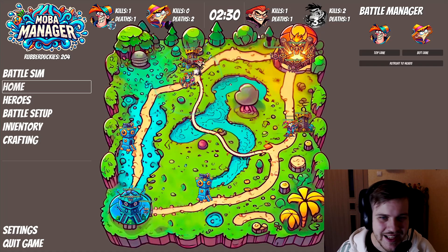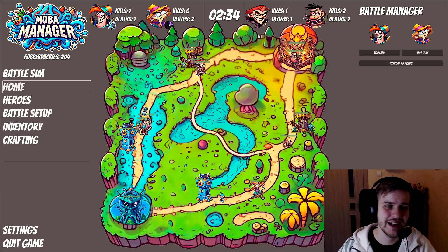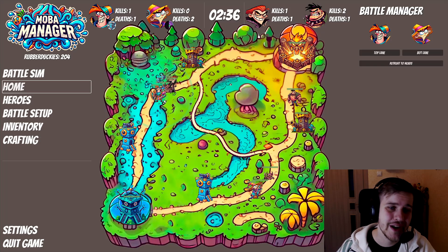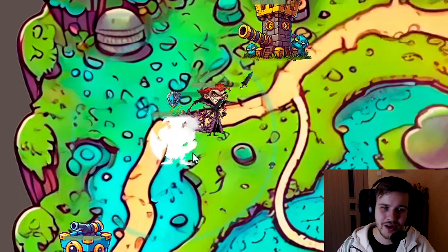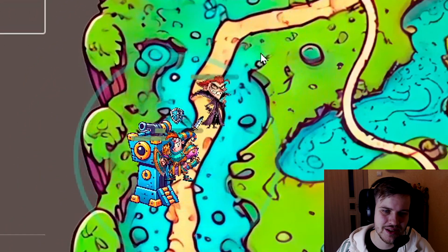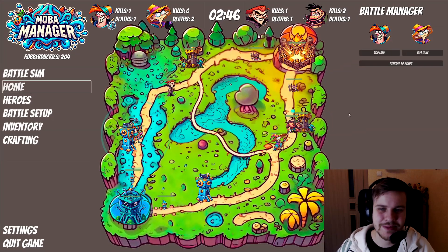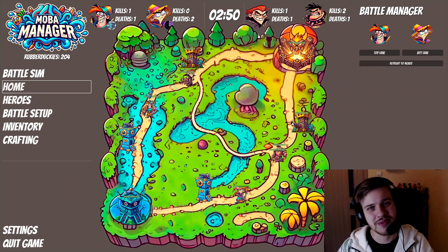Also, the damage numbers over heads actually have different variations. If it's a critical, it's a little bit bigger and red. If it's a block, it's smaller and blue. And if it's a dodge, it's white and also quite big. There's also a status effect shown over this character's head because he was slowed.